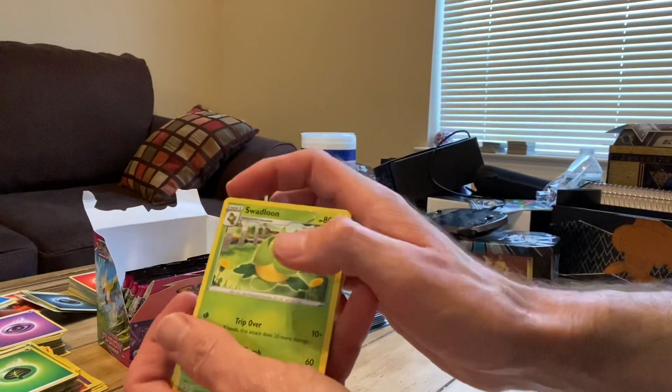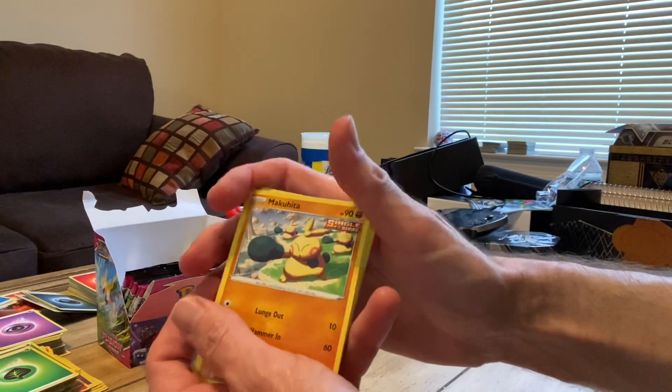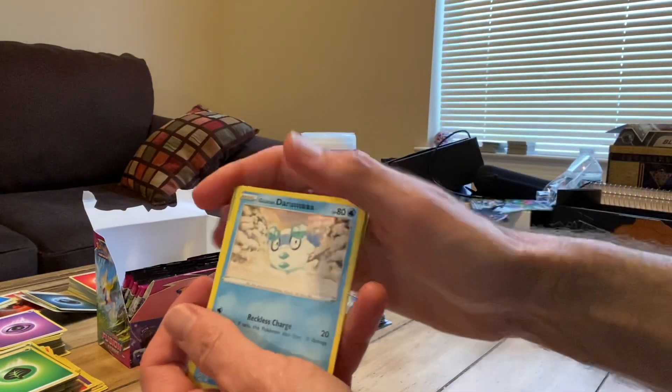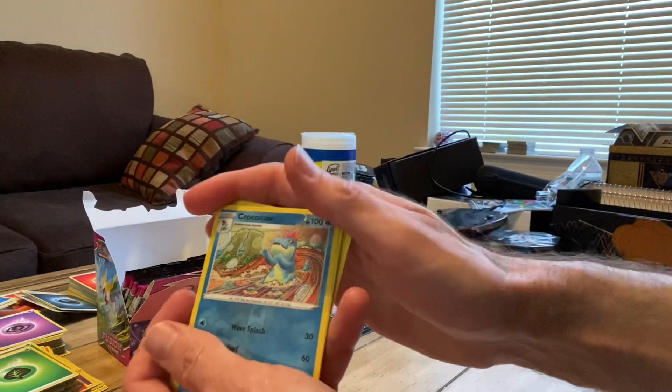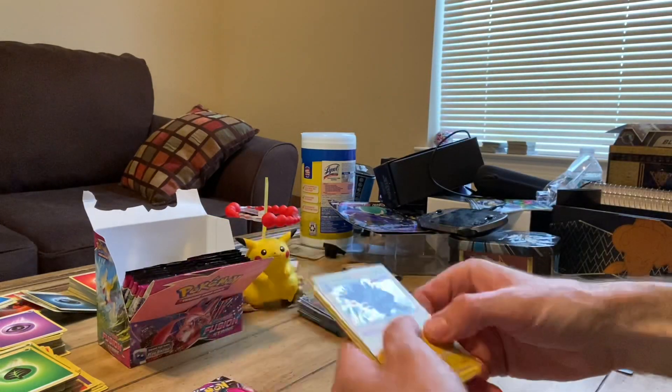Sandslash, Swadloon, Drippy, Makuhita, Rookidee, Galarian Darmanitan, something like that, Sizzlipede, Ursaluna Crocona, and for the rare — another holo Toxtricity.